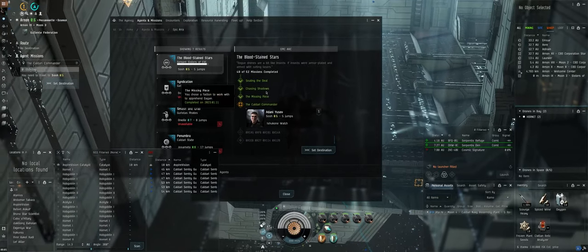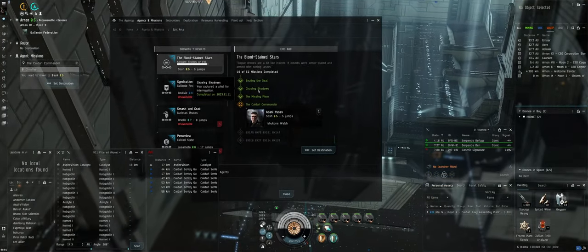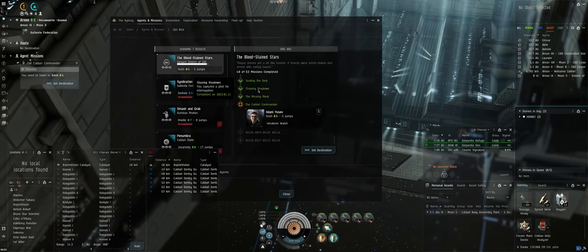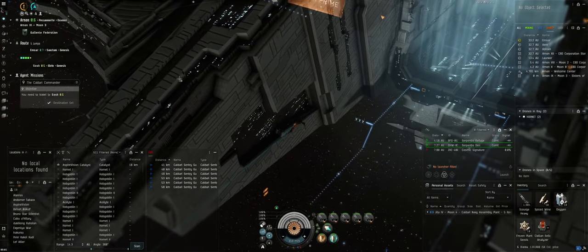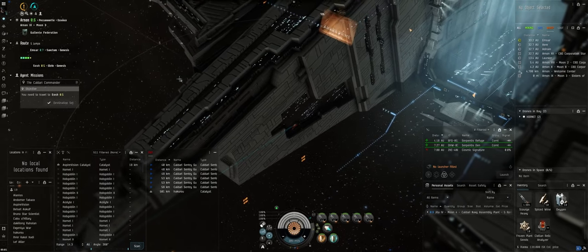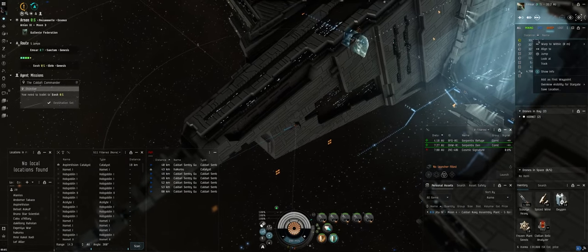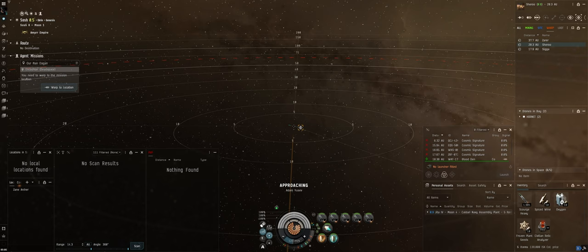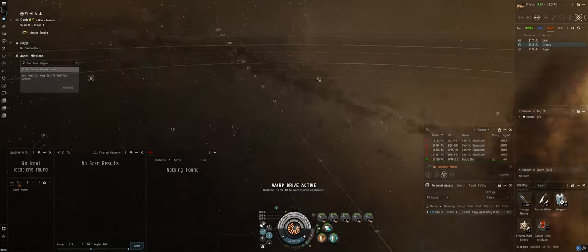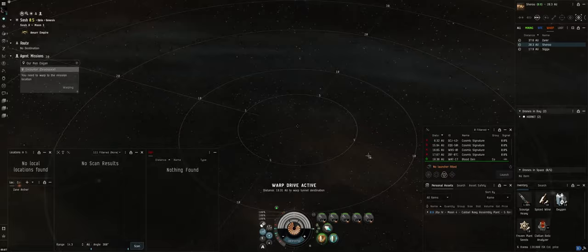We dock up and we're on mission 49 of 52. This mission then leads into the one where we kill the main boss — which can be a little tough in the T1 destroyer, but I haven't done it in a Caracal before, so this will be interesting. Once you get out here and talk to this NPC out in space, he gives you the mission to destroy the main antagonist of the whole arc. Now we'll warp to location and see how this goes.